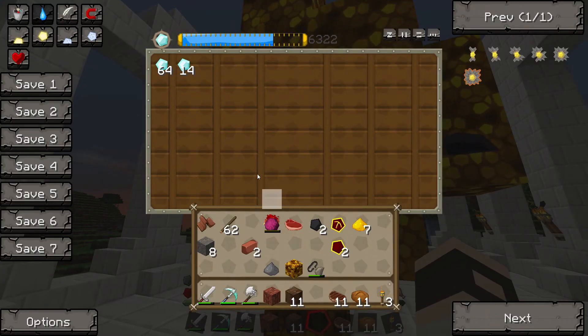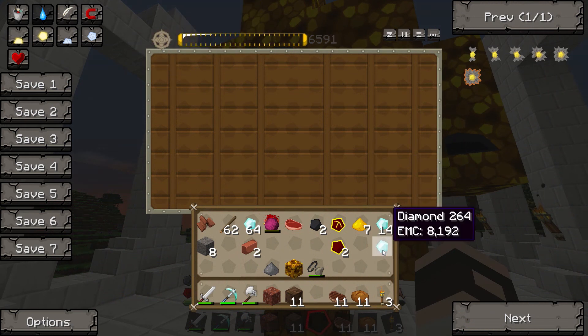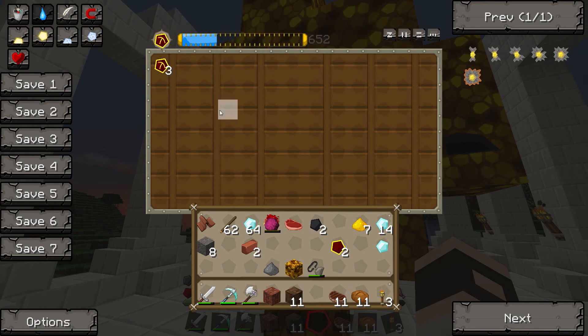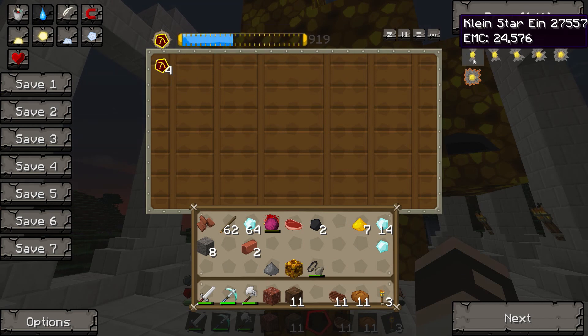To make red matter, you need Aeternalis and dark matter. To make dark matter, you need blocks of diamonds and more. I was just about to stick coal into the magic box to make a load of coal, then I could transmute it into Möbius fuel, then I thought, why not just make the Möbius fuel?